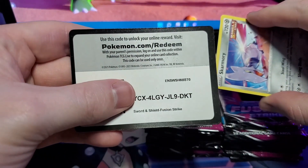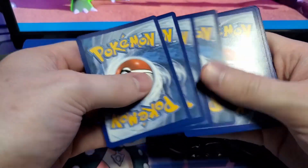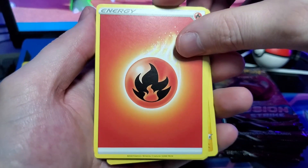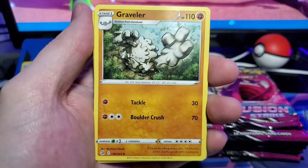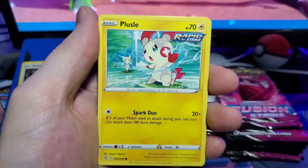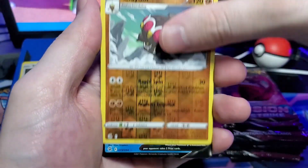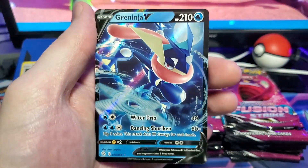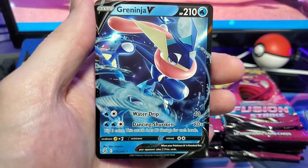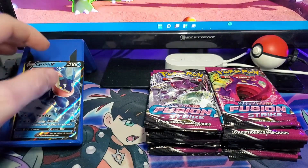We actually looked into it on our last video and found out that if it has the black border it is a hit, and if it has a white border it is just a regular rare. We have the Battle VIP Pass, Graveler, Mershanna, Skarmory, Shellmet, Moona, Clayed, all reverse — and a Greninja V! I did not know Greninja was in this set — that is dope. In a 264-card set that's insane.